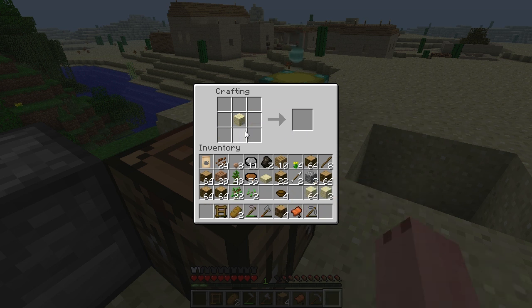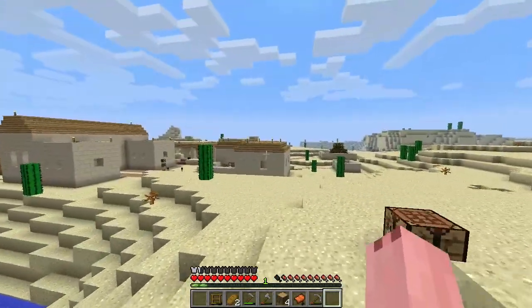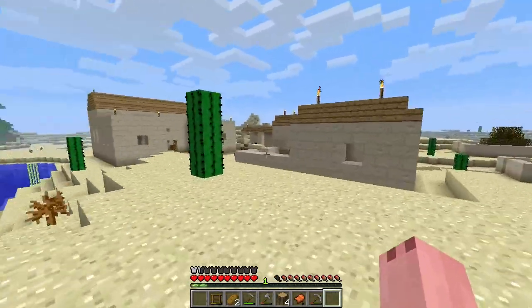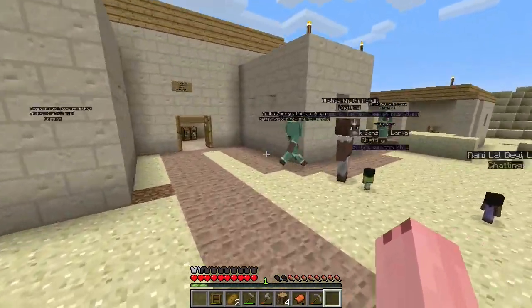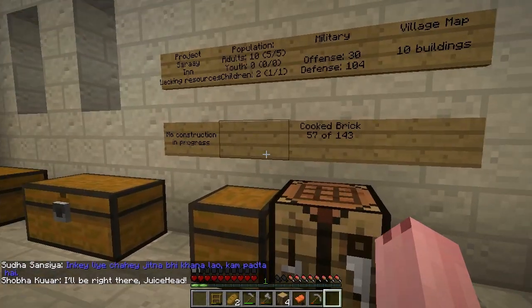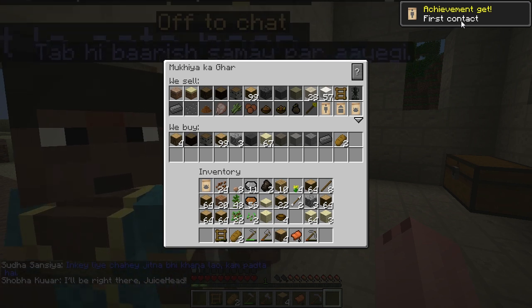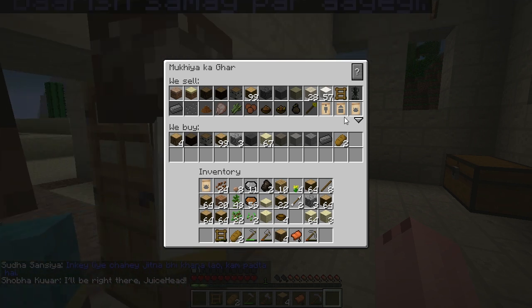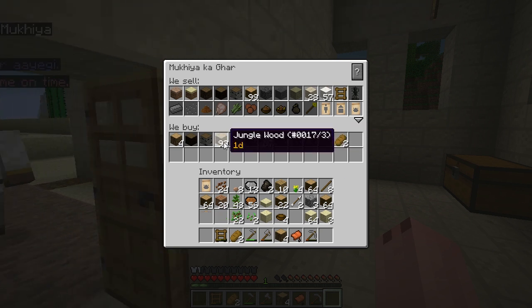The creeper explosion gave me some sand so we have sandstone to trade with the other villages. But first I want to sell some wood, increase our relations, and get some money in case we want to buy anything. One village is still looking for cooked bricks but I can't help with that. Wait — why is it giving me an achievement I already had?